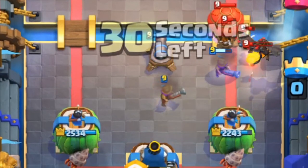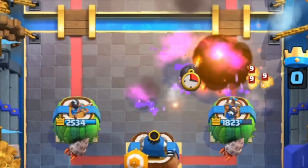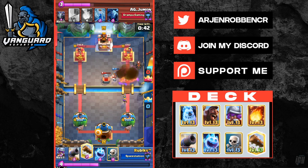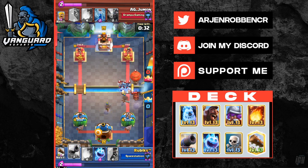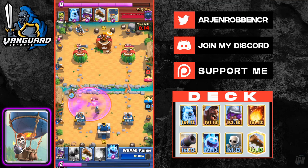If they have supporting troops, make sure the musketeer is targeting the support troops first, and distract with ice golem, skeletons, and ice spirit if necessary. If they support their push with a balloon in single elixir, set up a high cannon to distract the balloon, giving you more time to deal with the push. When the lava hound pops, you can just fireball the balloon and the surviving pups.